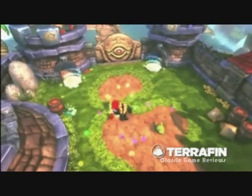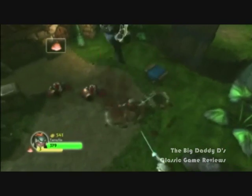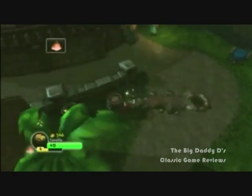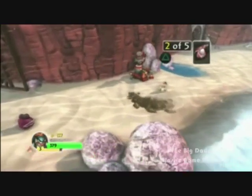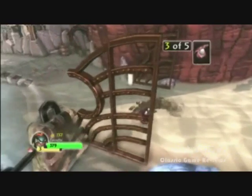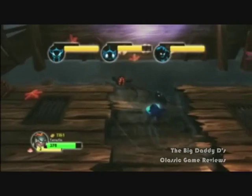Unlike the three characters that you got with the starter pack, who all had some sort of long-range projectile to beat the bad guys, Terrafin prefers to get up close and personal with his fists. He also has the unique ability to swim underground and burst out underneath enemies for surprise attacks. While he's underground, he's actually avoiding enemy attacks, which will come in particularly useful later in the game when facing multiple enemies and during boss fights.